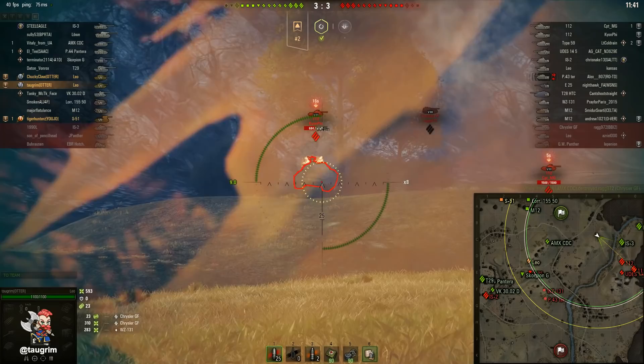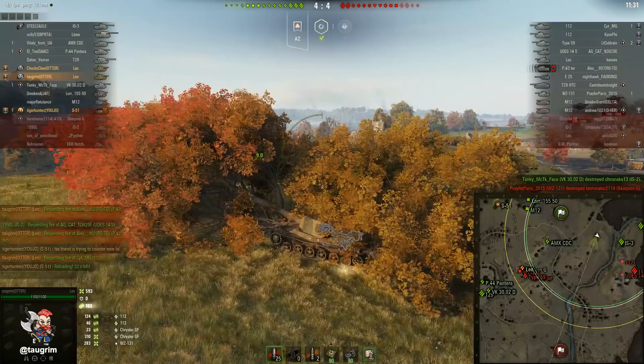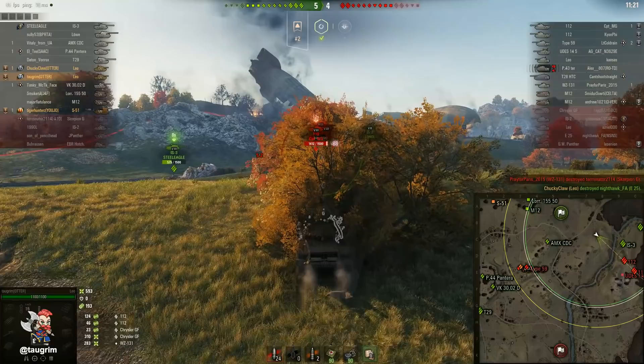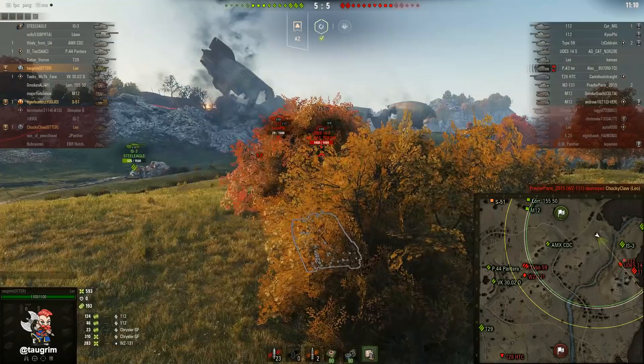I don't agree at all with what our Lowe is doing — he's backed up so much to take himself out of the fight. It's a save-my-own-ass strategy, and I think it's a terribly selfish thing to do, especially as a top-tier heavy. One thing to note with the Leo is the shell velocity — this is sort of like a derp gun firing AP, but the shell velocity is pretty glacial. So in long-distance shots, you've got to really well-time the distance and lead your target appropriately, or guess where they're going to be.